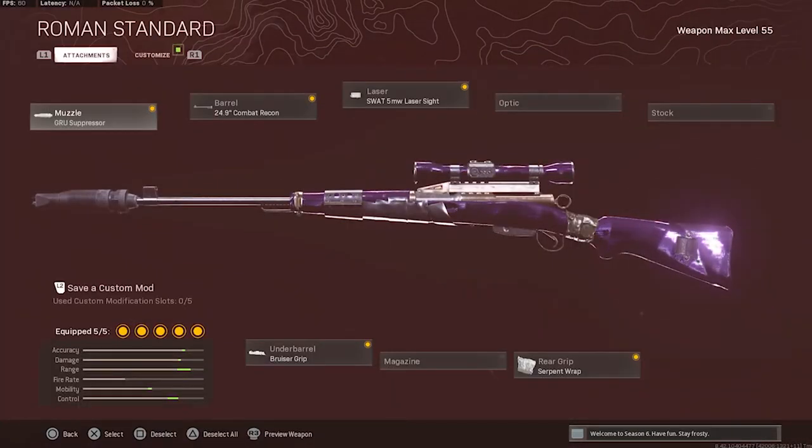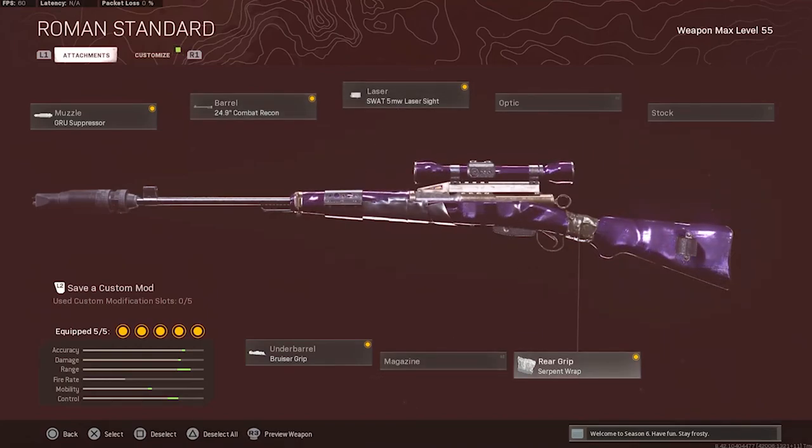So this is the Swiss class setup that I always run in all my videos. I have on the Gruber Suppressor, Combat Recon, 5 Milliwatt Laser, Bruiser Grip, and the Serpent Wrap. This is pretty much the build that everybody should be using for the Swiss if they want the fastest ADS speed and the most bullet velocity for the gun.